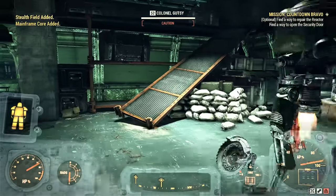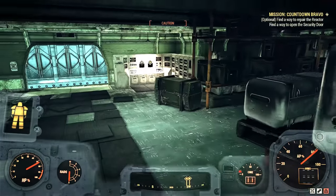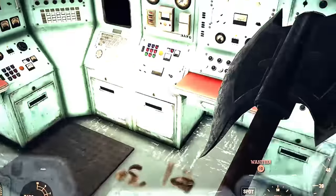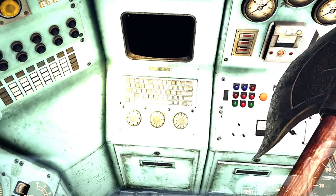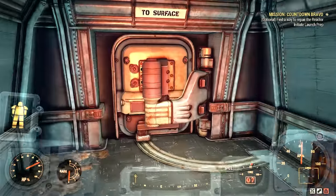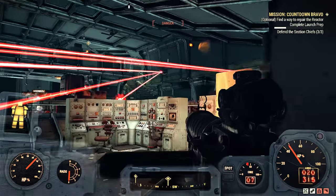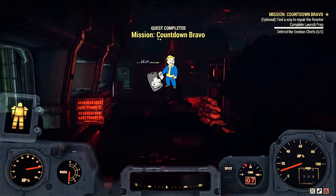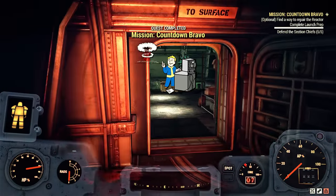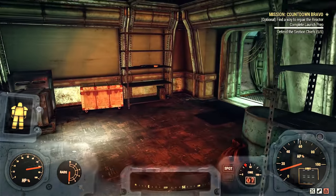We are at the control room now. We only have to hack one more terminal and this one is the most helpful — turn the turrets against the robots one last time. Up these stairs, that door opens when we are ready to launch. The turrets are going to keep the robots busy and we can go ahead and protect our targets. They actually don't need that much protecting when you have the turrets distracting the robots.